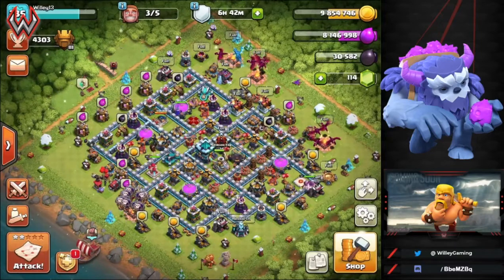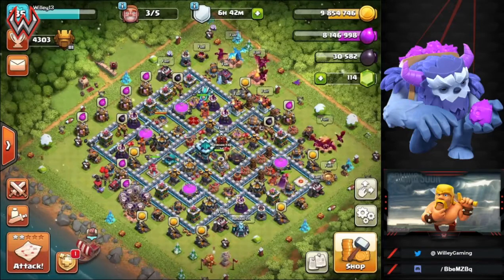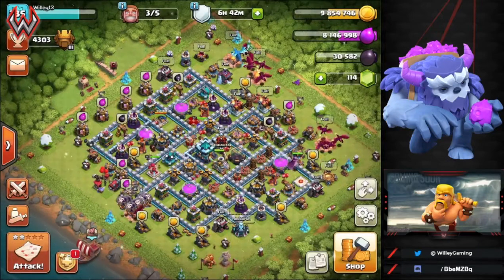Try them out in Legends League — they're pretty good, they've been tested and held up. Most of these are actually old Town Hall 12 bases we were using when the update dropped, and then we've been editing and testing them from there. A couple of these are actually fresh builds, so be sure to give them a try and see how well they hold up.